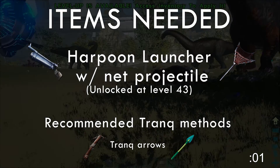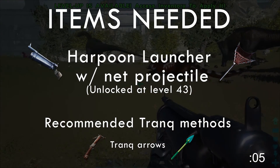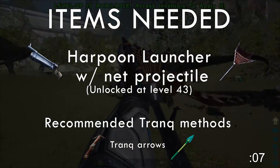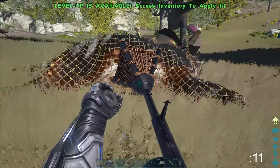First, you'll need your weapons. You'll need a harpoon launcher and the net projectile, both unlocked at level 43. Make sure you have your tranq method of your choosing as well. Simply net the Maywing you want, then proceed to tranq it out.